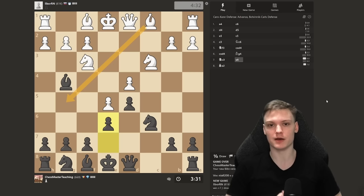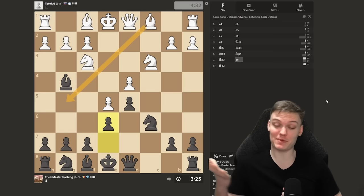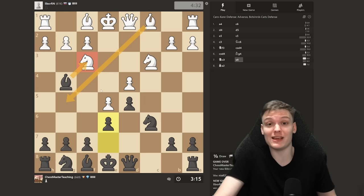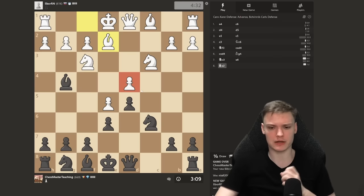Is he going to play bishop g5? That's a super instructive and common blunder for this rating range. But no, he didn't. Pause the video — try to find the winning continuation for black. A lot of people would just play Bishop e7, develop, get the game, play the Caro-Kann, have a simple life. But no — you have Bishop g5, you have Bishop takes on f3, winning a piece.